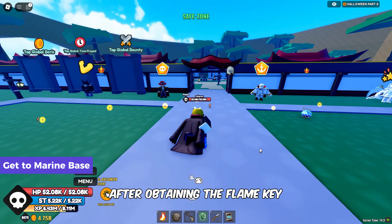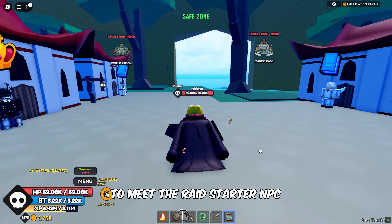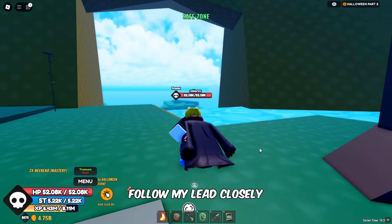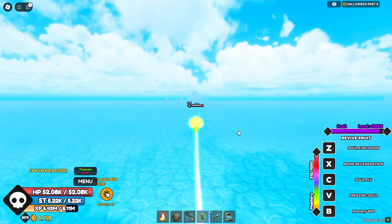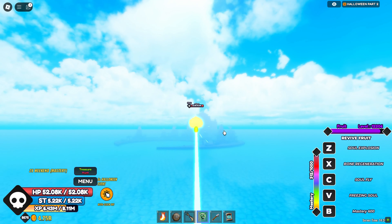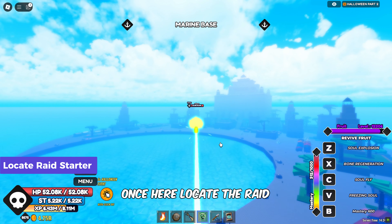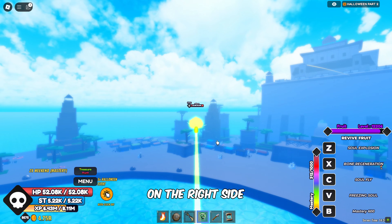Let's first buy the Flame Key from the Shop NPC. After obtaining the Flame Key, head to Marine Base Island in the Third Sea to meet the Raid Starter NPC. Follow my lead closely to reach the location. Once here, locate the Raid NPC on one of the platforms on the right side of the main building.